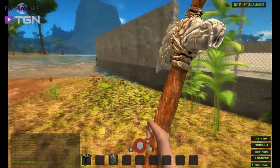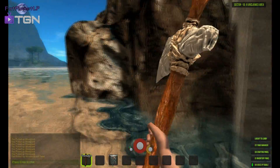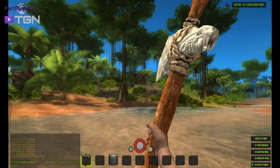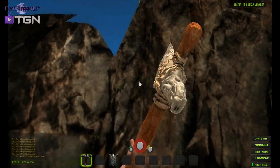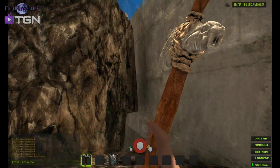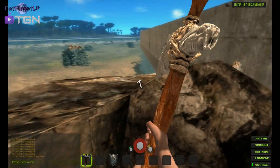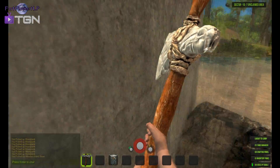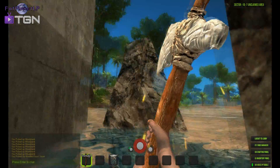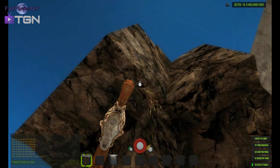They're gonna be able to get over some of my wall - well, I don't know. I don't think you can get up here. I think this foundation is high enough that that's not going to be happening. I might be wrong but I think we should be all right.